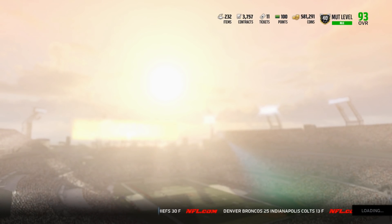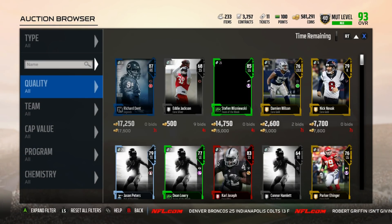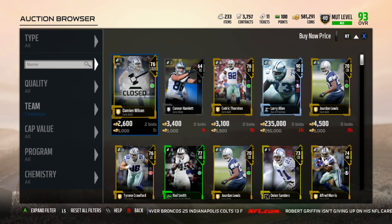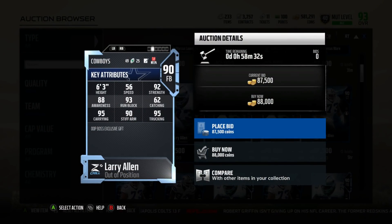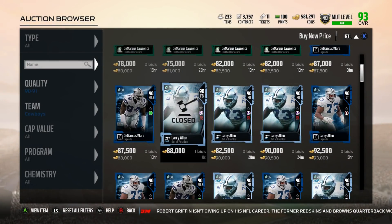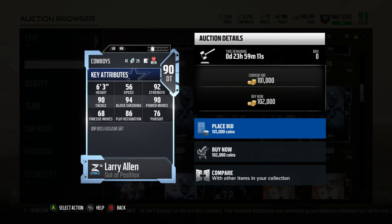Let's go back and go to the auction house. When it comes to the Out of Position Larry Allen, we'll go ahead and look at his price. He's probably pretty cheap, because it was a premium gift, but at the same time it is just a 90 overall and it's out of position. Right here we have the Fullback version — he's at 88,000 coins already, very very low, and it's because look at that speed: 56 speed, definitely not that usable. The D-Tackle version might be a little bit more, but again going to be 56 speed. His speed being so bad and them not changing that is the reason why his price is so freaking low.